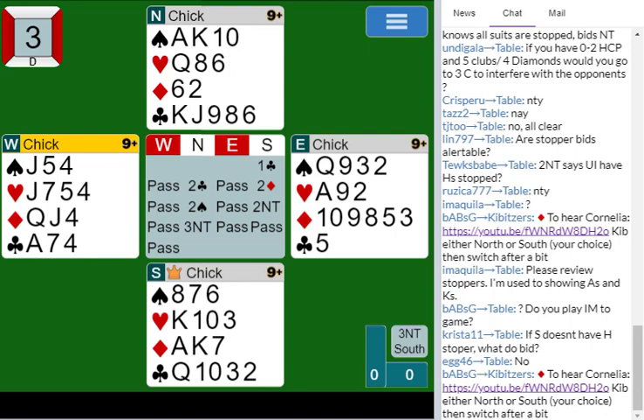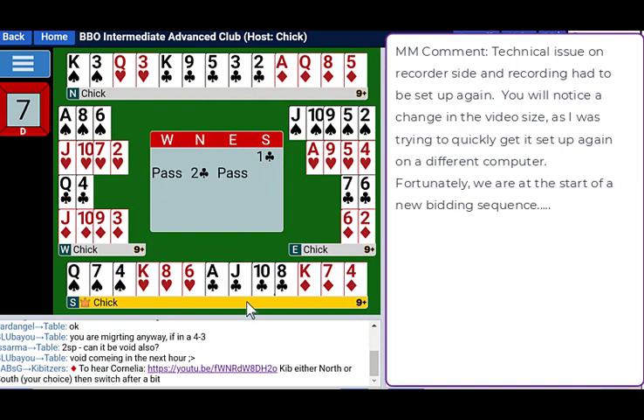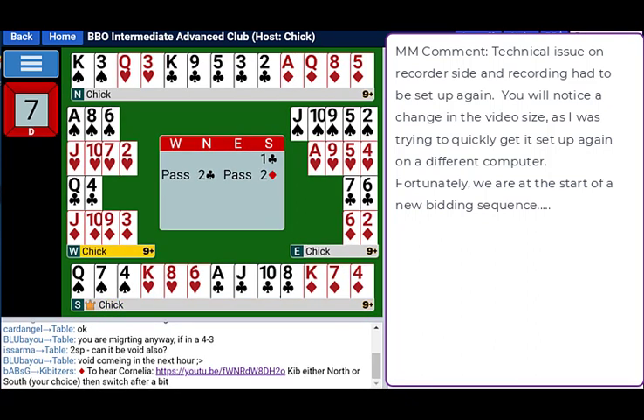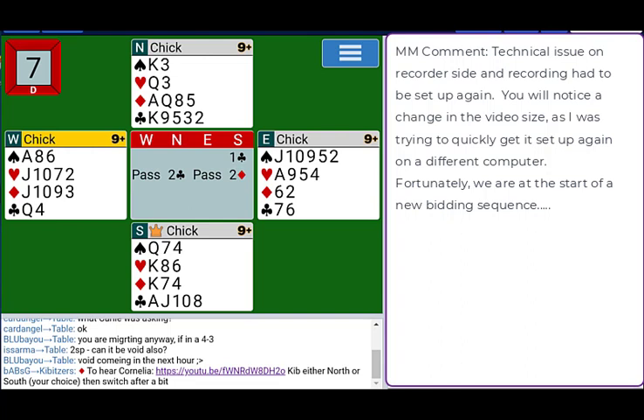If South doesn't have a heart stopper, that's the key thing this class is mostly about. To bid the cheapest stopper I have for no-trump — king-third is risky, and I have that in both red suits. But I would probably go ahead and bid two diamonds on this, because there are ways to deal with it sometimes. The easy diamonds might be onside, and if not, sometimes it'll go diamond through — you play low and then they lead again and you get your stopper. So it can work, though it's a little bit shaky.